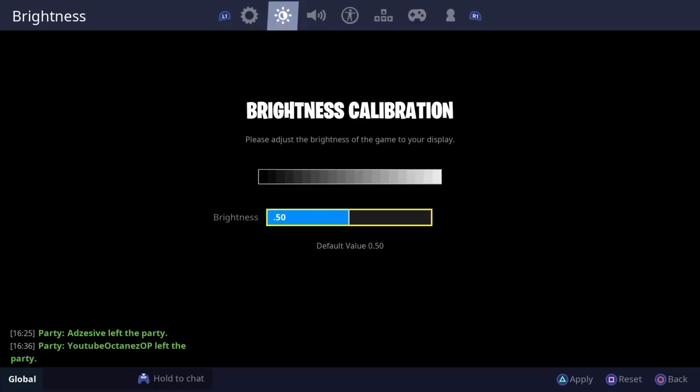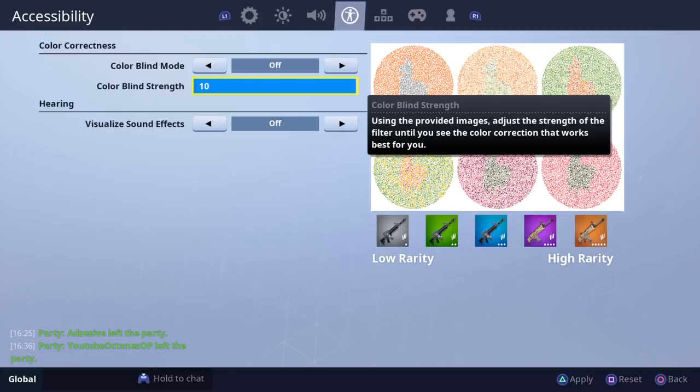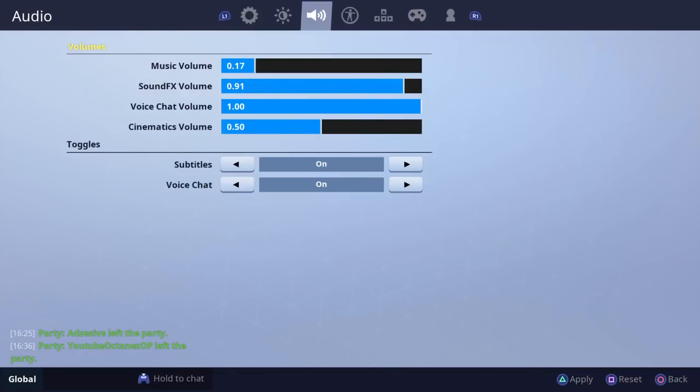For brightness, I just have it as default. I don't use any colorblind settings. I have it on 10, though I don't really know if that does anything.